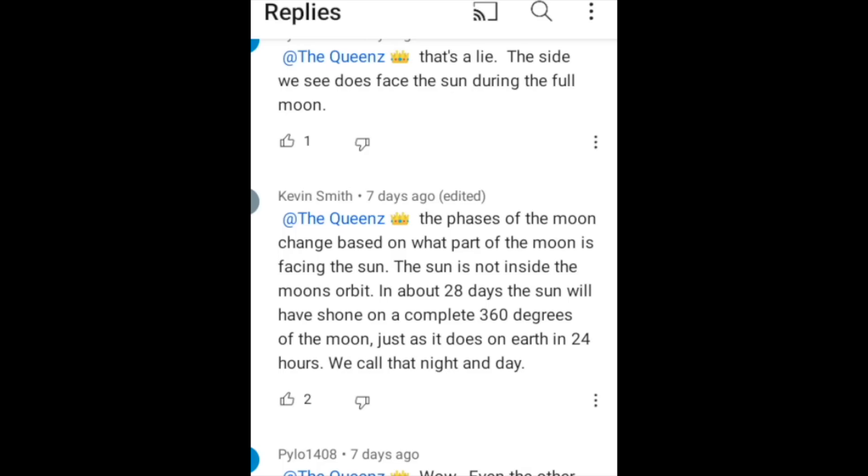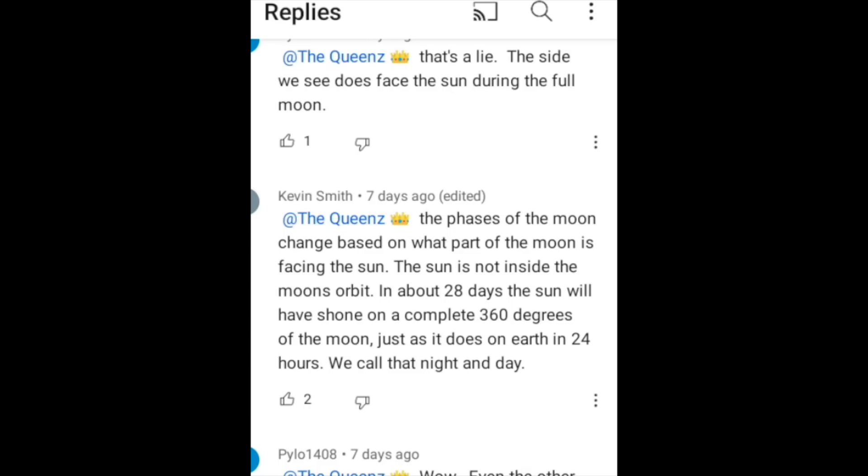Kevin Smith stated: 'The phases of the moon change based on what part of the moon is facing the sun. The sun is not inside the moon's orbit. In about 28 days the sun will have shone on a complete 360 degrees of the moon, just as it does on earth in 24 hours — we call that night and day.' The Queens asks: so shouldn't there be a nighttime and daytime side of the moon? The host says yes — the moon takes 28 days to rotate on its axis, so each 'day' would be roughly 14 days long. There is a light side and a dark side — it's the moon's day and night.